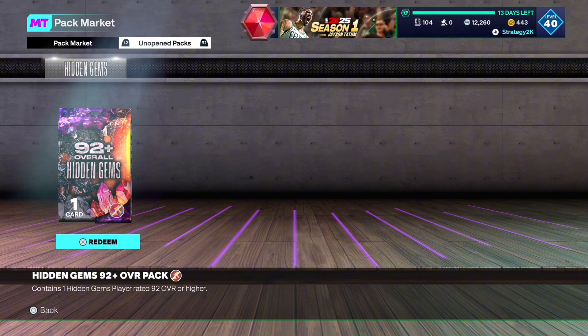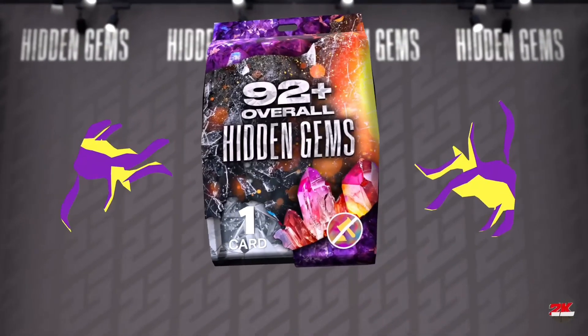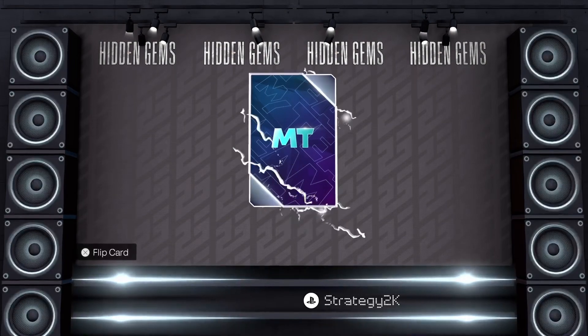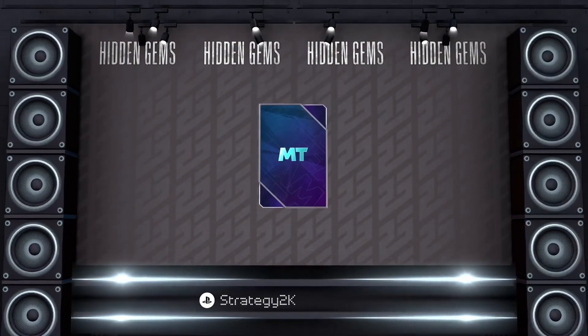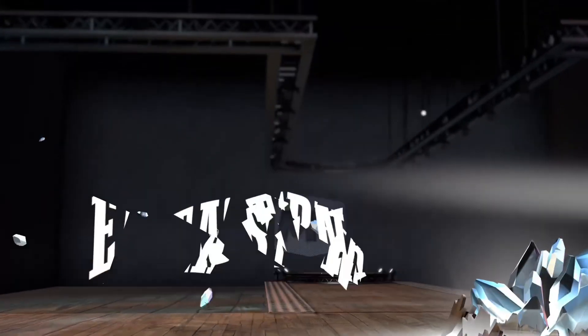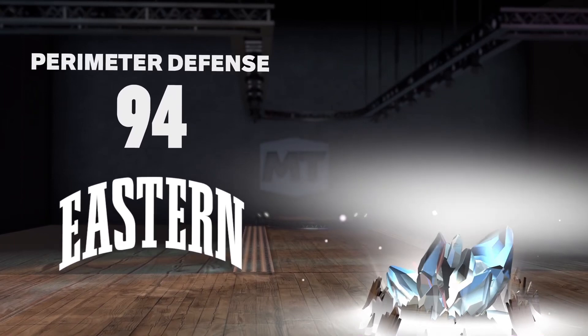Anyway, let's open this pack. I'm gonna open a Hidden Gems 92 plus overall pack. 2K, give me something good — a good center, a good point guard, a good shooting guard. I just want to see a good card. Alright, I see that diamond glow — not a pink diamond unfortunately, no dark matter MJ for me.